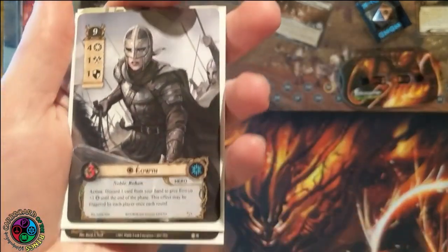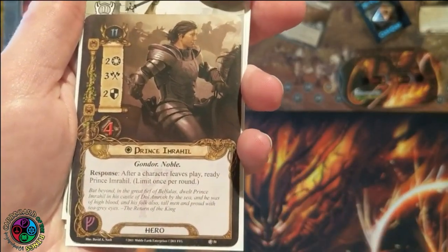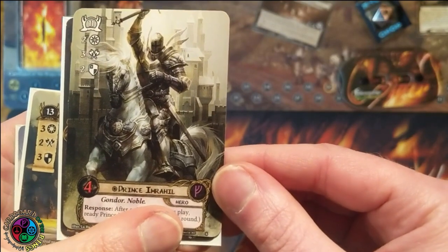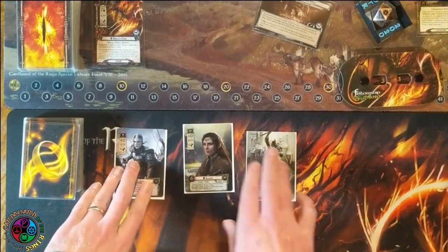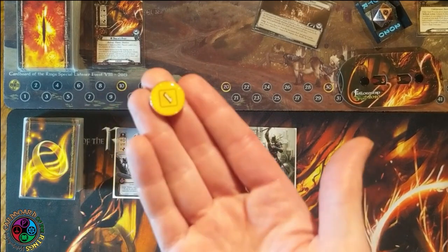We're also going to play with Eowyn — questing for 4, Spirit. And then Prince Imrahil. I actually have a really cool alt art Prince Imrahil — I believe this was given by the Grey Company at Gen Con one year. He's 11 threat, 2/3/2/4. Gondor Noble, Leadership response: after a character leaves play, ready Prince Imrahil, limit once per round. That's kind of a spoiler — I'm planning on a lot of characters leaving play, given that fire demon up in the staging area.